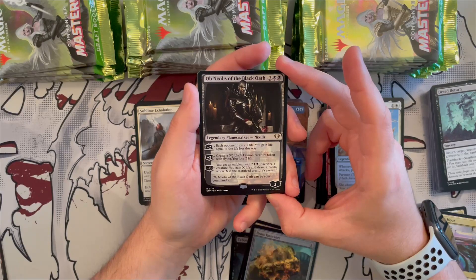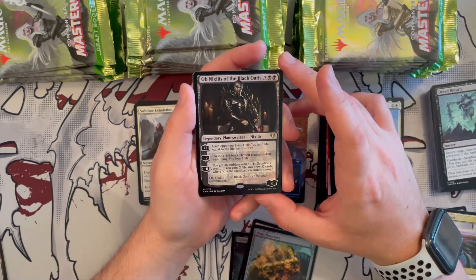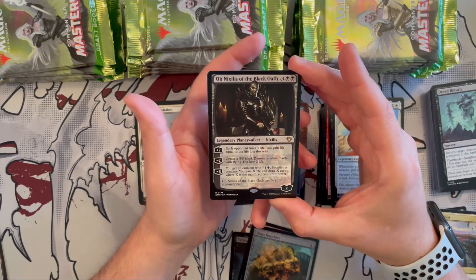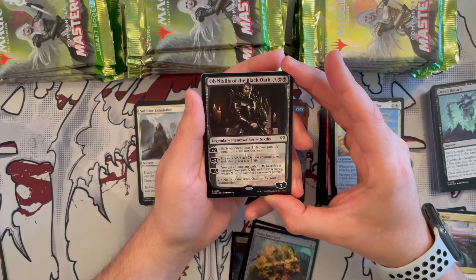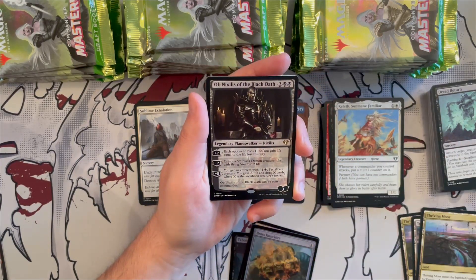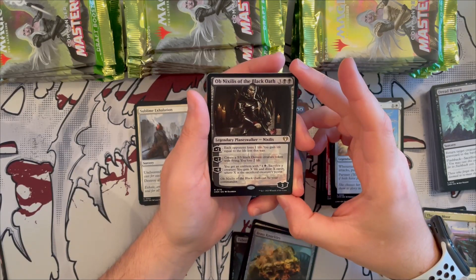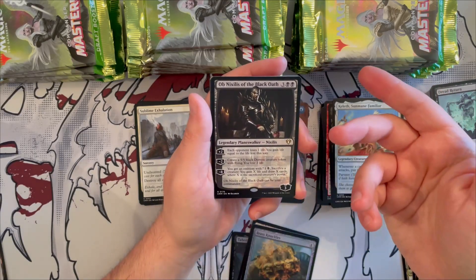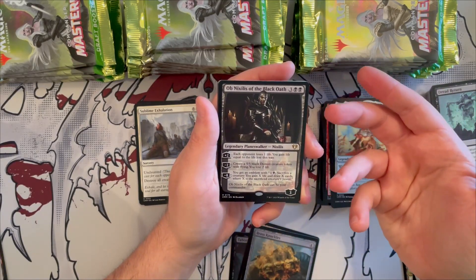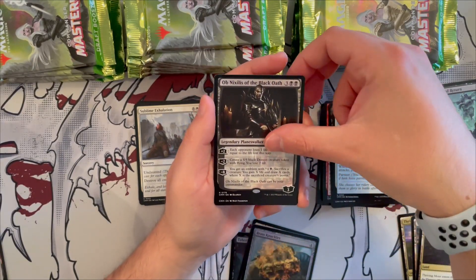Ob Nixilis minus eight ultimate gives an emblem where for one generic and one black you sacrifice a creature to gain X life and draw X cards, where X is the sacrificed creature's power. Great for token-matters sacrifice decks. You can also run him as your commander. And then our first mythic of the pack: Savage Beating, an instant for three generic and two red. Choose one — creatures you control get double strike until end of turn, or untap all creatures you control and there is an additional combat phase. You can entwine for one generic and one red to do both.